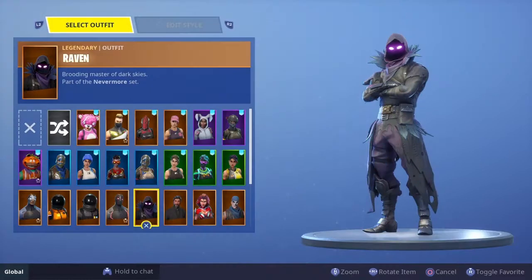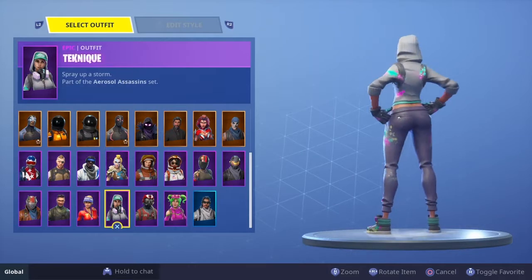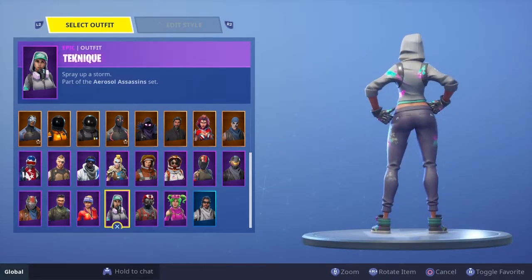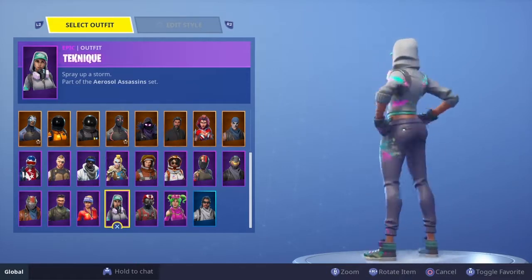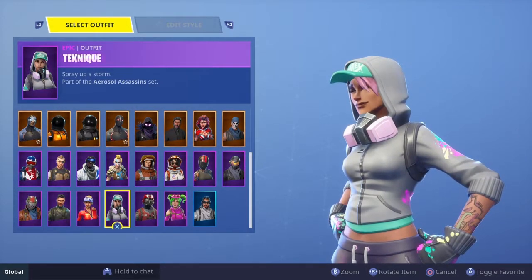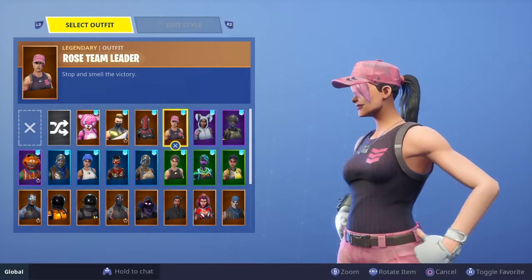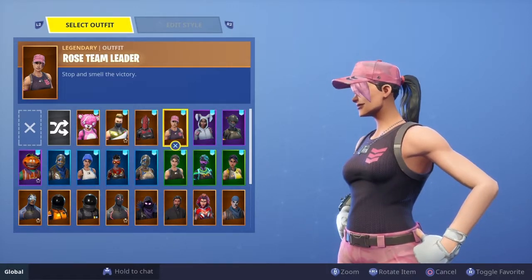Number 20 is Teknique, and from here these are the skins where I don't really have much of a problem — overall good skins. This was actually my favorite skin back in season 4. I just realized she has a tattoo on the front but not on the back, which is a problem. Also, the hair flip is the exact same color as on Rose Team Leader. I don't really have any problem with Teknique though — it's a really cool skin.